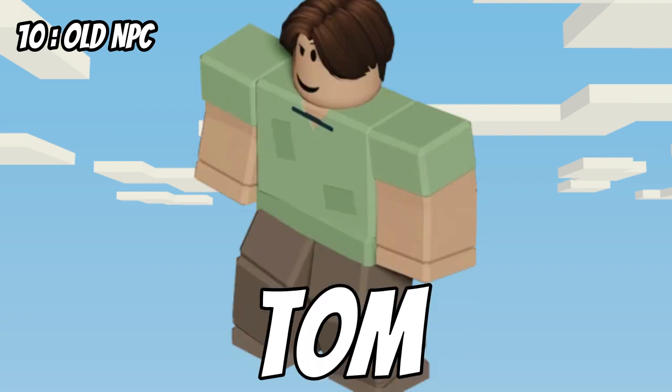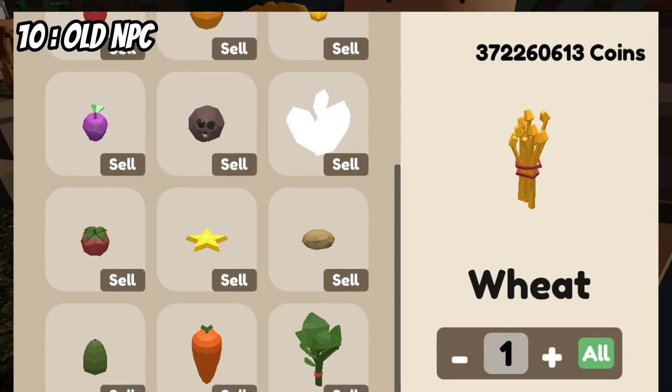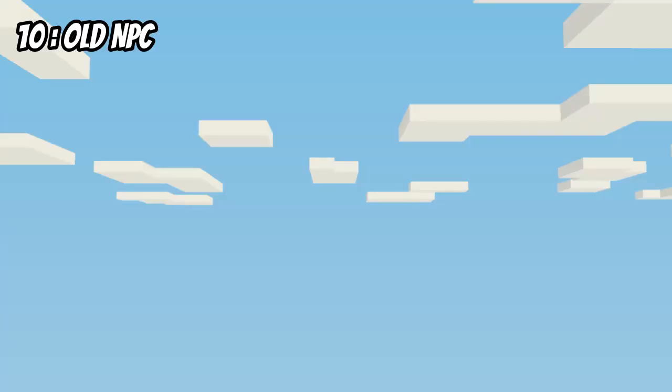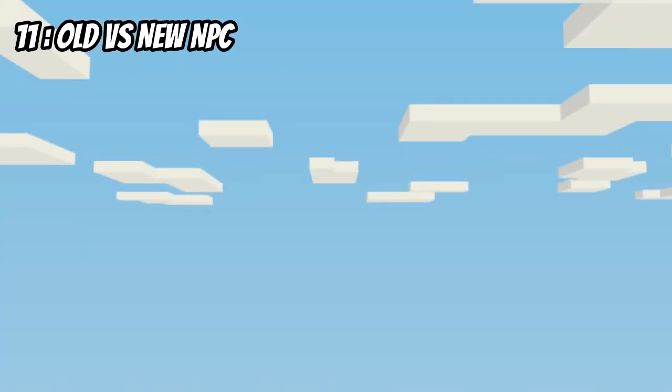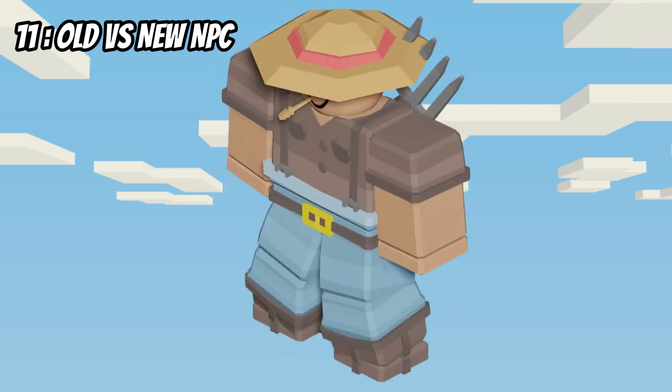Did you know that there used to be another NPC in the hub? His name is Tom, and that's where we used to sell all of our crops to. But then they removed him, so now we sell all our crops to Cletus. Did you know that the old farmer Cletus used to look different, but then in a later update got changed to the one that we know today?